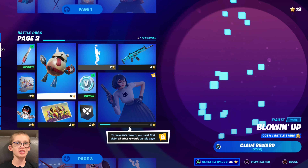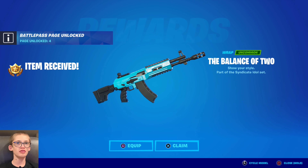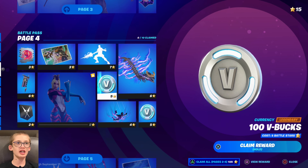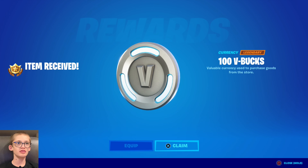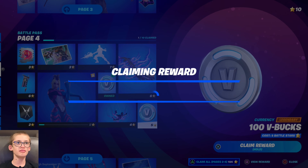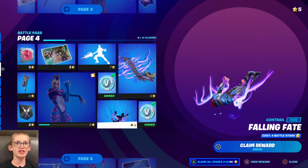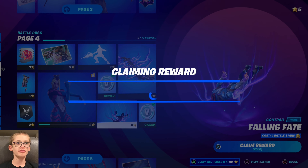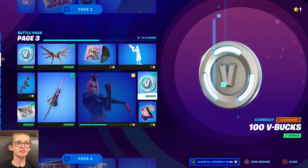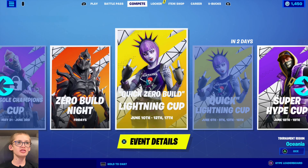Let's come back up here. Let's claim the Balance of Two Rats. Let's claim 100 V-Bucks. Let's claim 100 V-Bucks. Let's claim the Falling Fate Contro. Let's go into Locker.